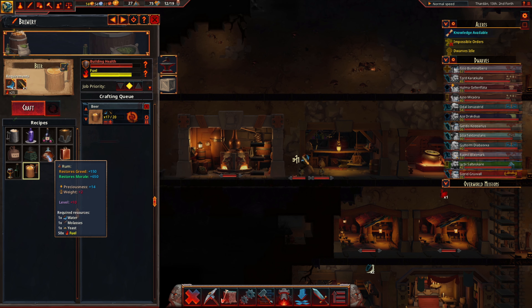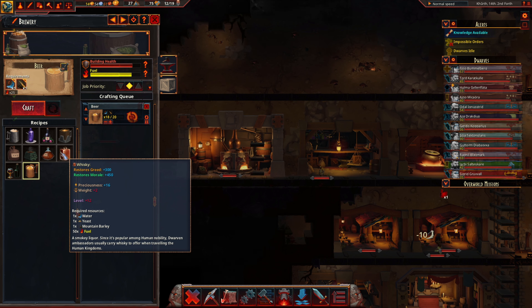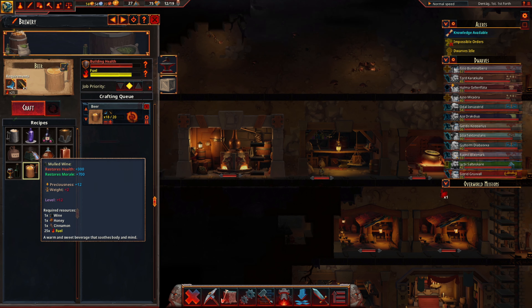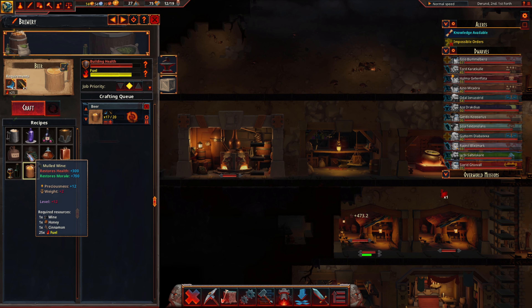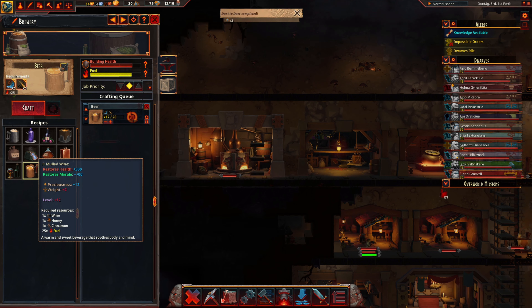Looking at things: between mulled wine, rum, and whiskey, they all restore things to slightly different levels but they're all pretty good. Beer does a flat 500 morale restore and doesn't require too many resources. Mulled wine requires wine, honey, and cinnamon — we could get the research for honey but I haven't grabbed it because you just need it for a few things. But mulled wine does restore health plus morale with a big boost, so that's good.